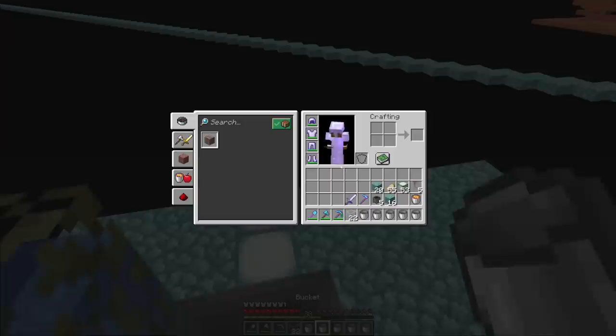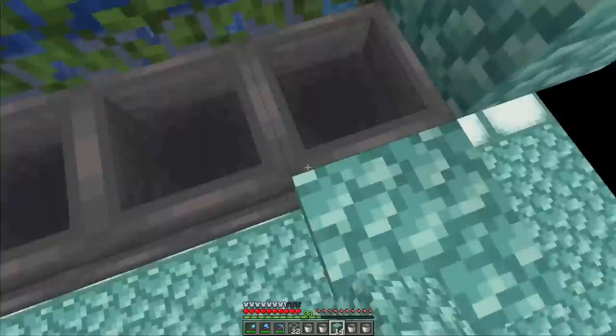Brought four water buckets. Then just lava on the other side. Since we only have one source we actually have to spread it a bit.